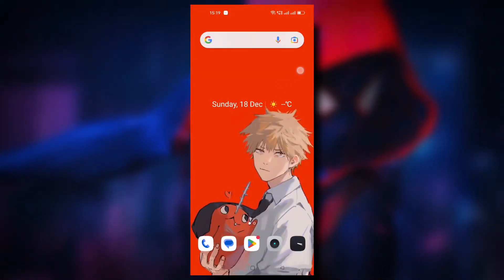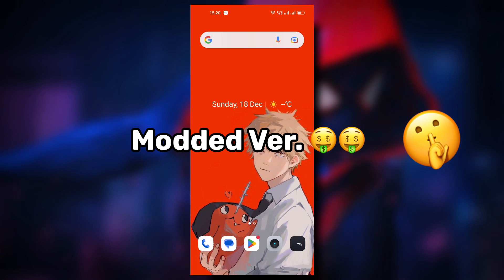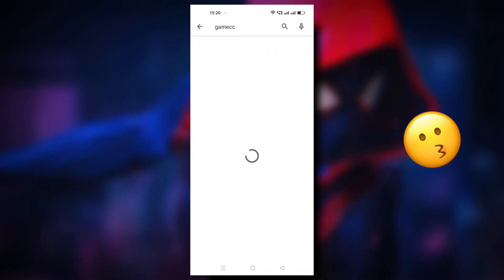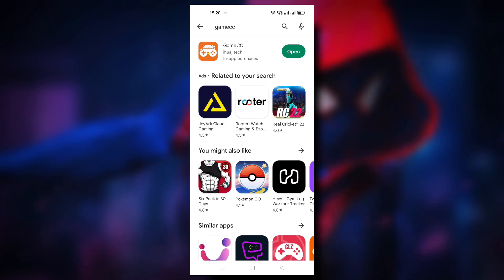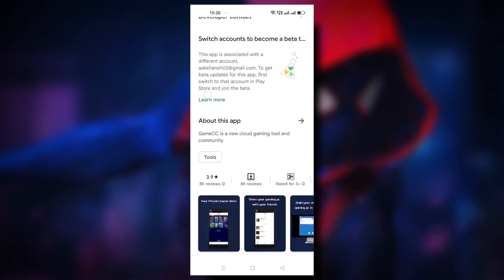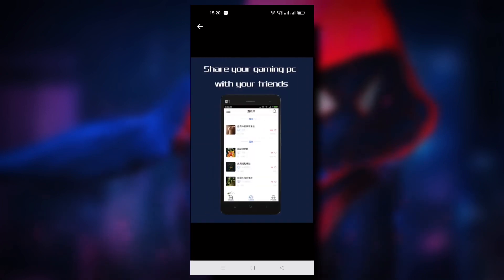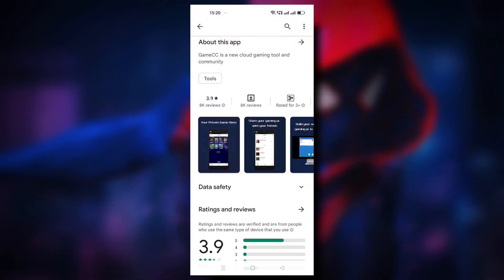So first things first, we will be needing an app known as Game CC which is available on Play Store to download. You will be getting a modded APK link in the description box below, which I won't be recommending. So this is the app right here. As you can see I've already installed it. And if you just scroll down a little, you can see there are some screenshots. This app is having 1 million downloads which means it is already very popular and you can trust it easily.